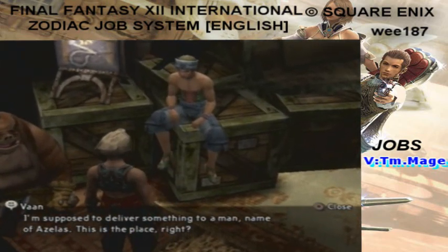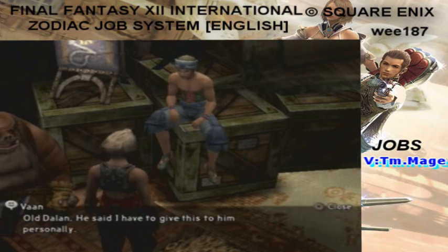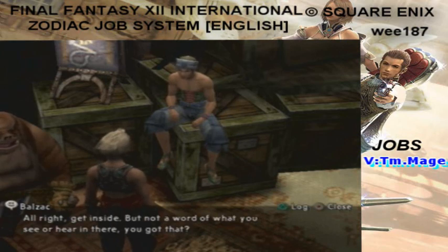I'm supposed to deliver something to a man named Azalus. This is the place, right? And who told you that? Old Dalan. He said I have to give this to him personally. Does nothing get past that Dalan? He has ears in every wall. All right, get inside, but not a word of what you see or hear in there. You got that?